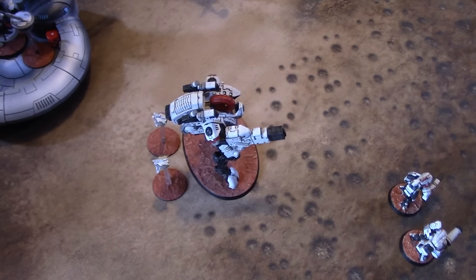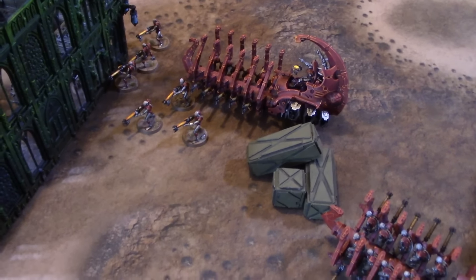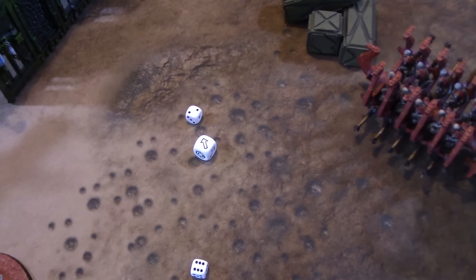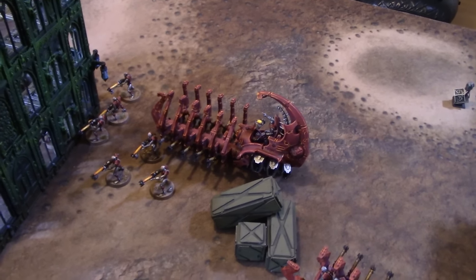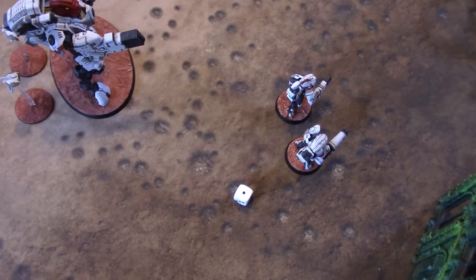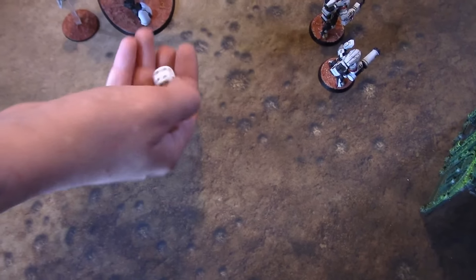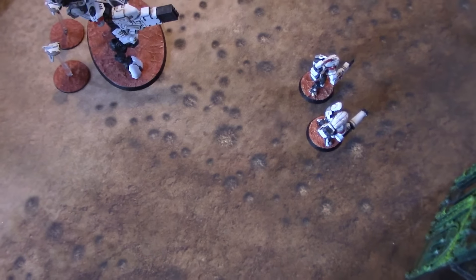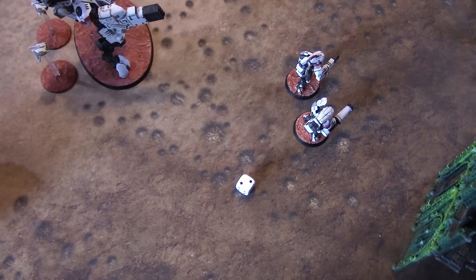Next up is the Ghost Keel. Fusion Collider — not in melta range so we scatter. Still going to hit — four inches scatter but it will still hit the Ghost Ark. Not melta range but Strength 8 AP1, hitting rear armour — threes to glance. Then twin-linked fusion blaster onto the same Ghost Ark — threes to hit twin-linked. Rolling again on rear armour, threes to glance, fours to penetrate — absolutely abysmal shooting from Tau. This Fire Warrior squad now shoots into the Wraiths — 30 shots at Storm of Fire, all within 15 inches.